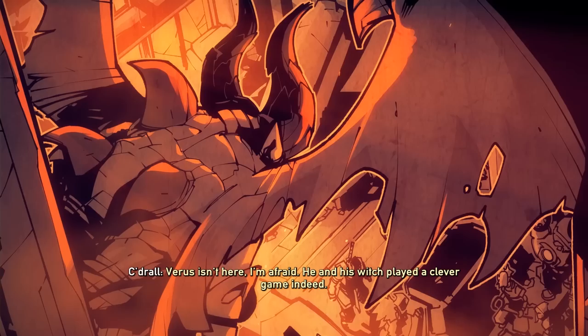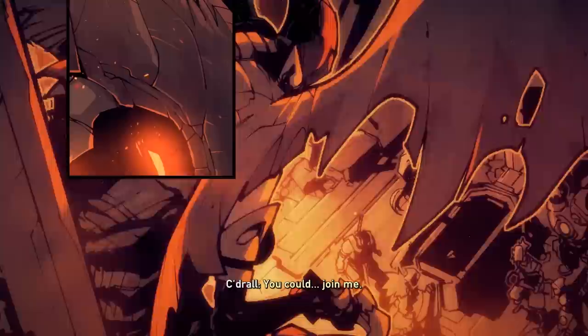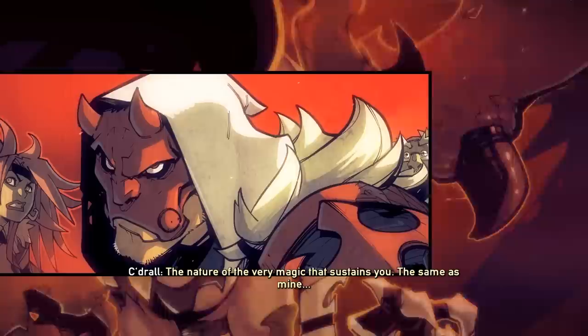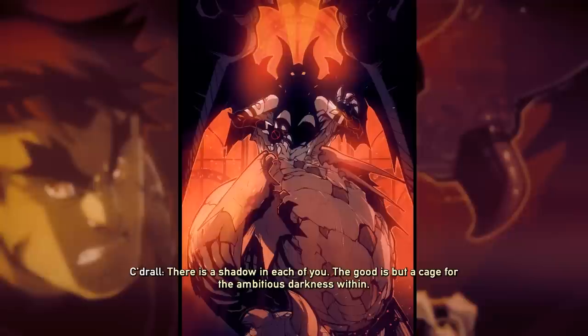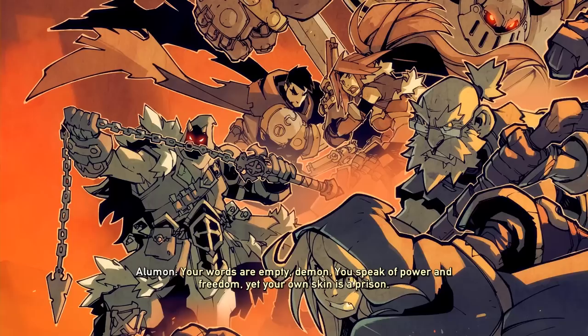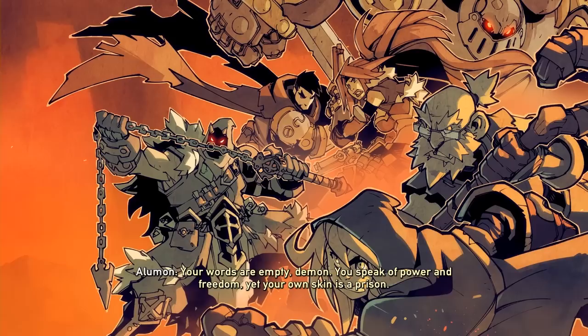'What if they're both in there?' 'Then it'll be twice the fun.' 'We should hear something, shouldn't we? Who knows how vampires and demon lords duke it out. The suspense is killing me - let's get it done.' Varys isn't here. He and his witch played a clever game indeed. 'The only place you're going is back in your cage.' 'Oh Mon, you haven't told your companions, have you? The nature of the very magic that sustains you - the same as mine. Blood magic.' 'I see darkness within you. Why do you fight against this greatest of gifts? I can make you powerful. I can set you free.' 'Your words are empty, demon. Your own skin is a prison. Let's end this.'